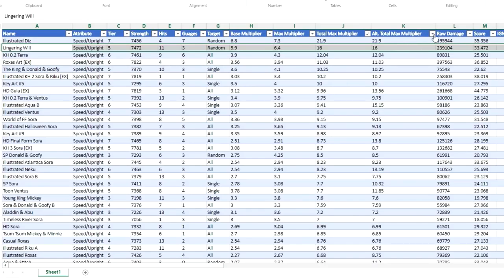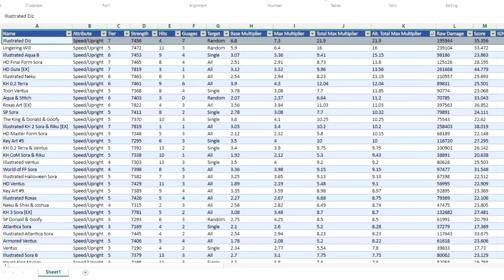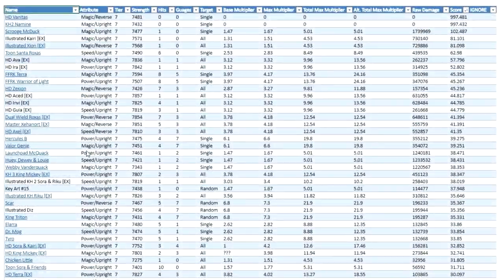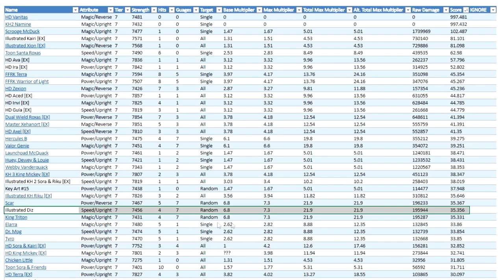So we were pretty much in a position where Lingering Will was still our strongest speed upright medal in the game. And Lingering Will is a Tier 5 medal that got released maybe even a year ago. So it's been a very long time since speed upright hasn't seen any sort of love whatsoever, at least in the damage department. Illustrated Diz was definitely a must-have if you happen to be trying to use a speed upright setup as your main setup. If not, you can use Lingering Will. If we organize by alternative total max multiplier, it ends up being the same exact scenario — Illustrated Diz is still the top contender with Lingering Will just right below it. If we look at the Tier 7 spreadsheet organized by score, Illustrated Diz is right next to Scar and King Triton, which honestly makes complete sense. They all do the exact same thing, except Scar buffs a reverse buff instead of an upright one because he's a reverse medal. They are pretty much just pure damage medals, and you really want them there for the multiplier, which is kind of why they have somewhat low-ish scores. A large reason why their scores are actually high is because of the fact they have such high multipliers.